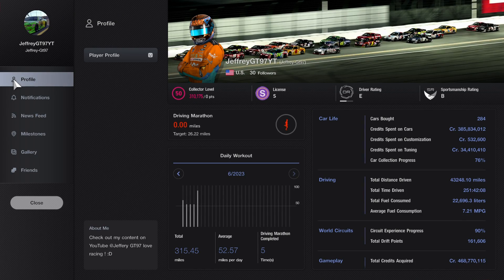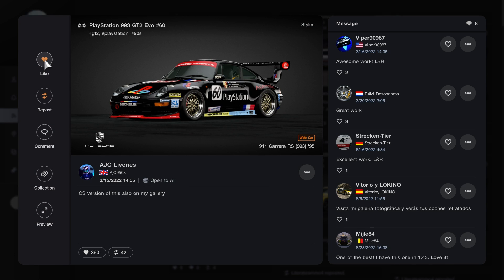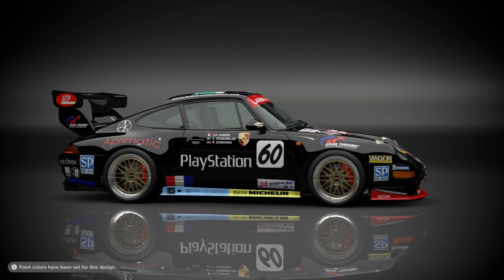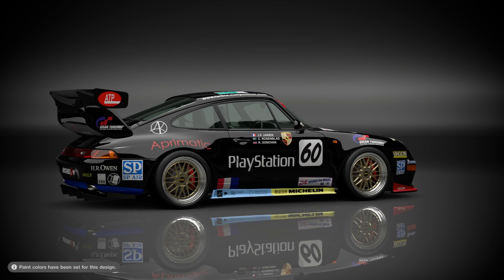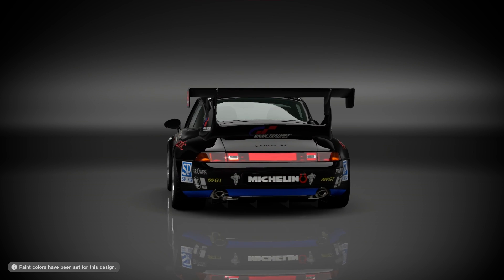Now I'll show you guys the livery I'll be using for this race. If you guys want to check out my profile, this is it right up here — it's basically my PlayStation Network profile, except I add the YT to the end. That's my gamer profile for Gran Turismo 7. Pretty close to what I have for my other 911 993 Carrera RS version. It's a PlayStation 1998 paint job — a really unique, gorgeous paint job.